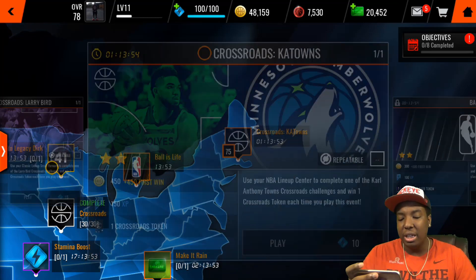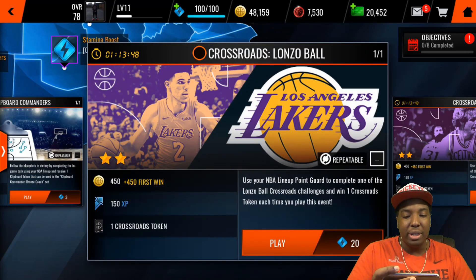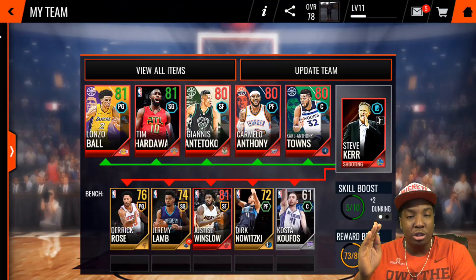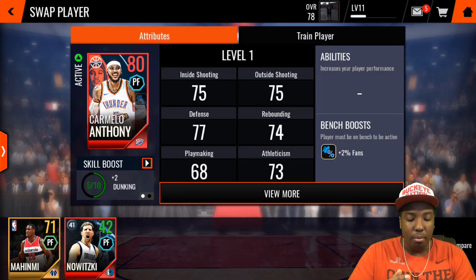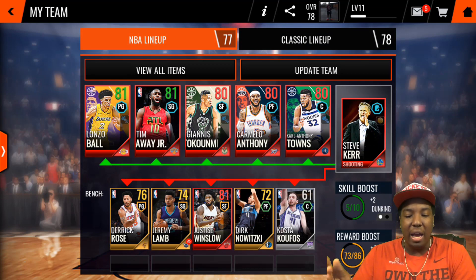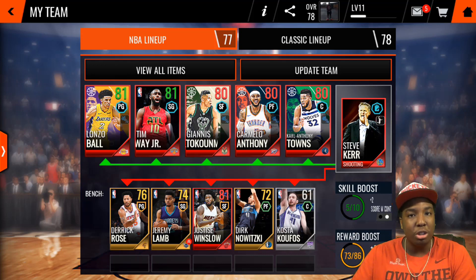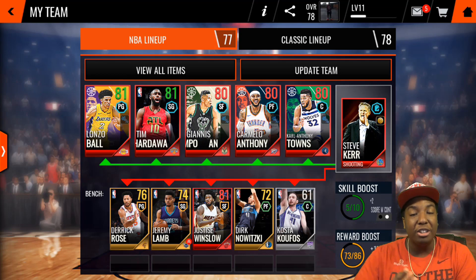The events I advise you to focus on are the crossroad events — that's all I did on stream last night. I was able to finish Lonzo and Carmelo, both sets, without spending money. For the Lonzo set you need 50 crossroad tokens to complete it, and I finished that without buying stamina at all — I just kept refilling.